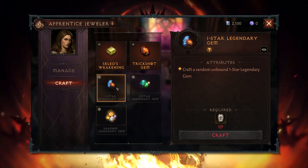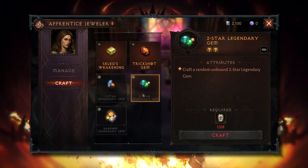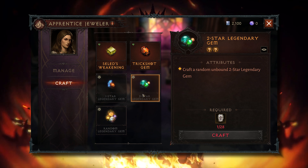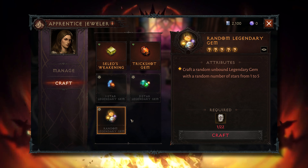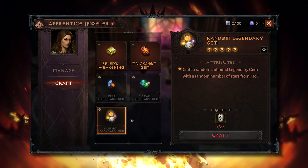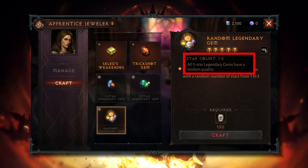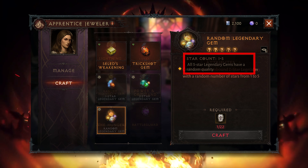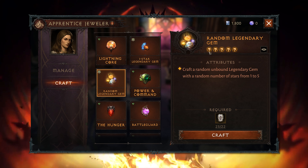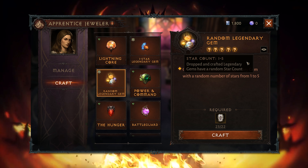With 7 of those runes you can get the recipe for a 1-star legendary gem, with 28 the 2-star legendary gem recipe, but the real reason we are talking about this is because of the 3rd recipe, called Random Legendary Gem, which costs 22 Fa runes. If you check the recipe carefully you can see that 5-star legendary gems are able to drop from this one. Certainly the drop chance is also horrendous, but it is an additional source for those gems nonetheless.